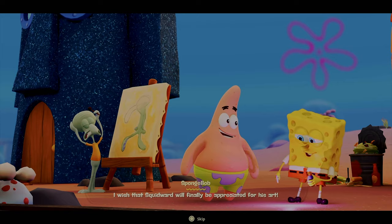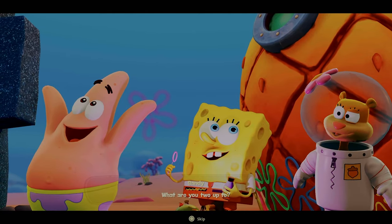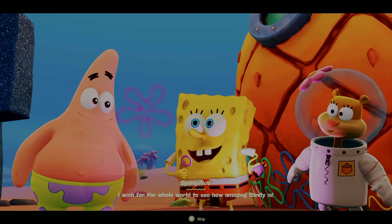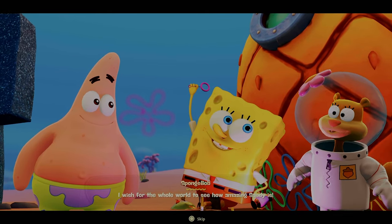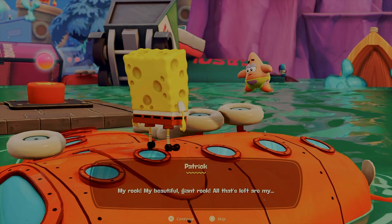We start with a new character called Cassandra, who gives SpongeBob exactly what he always wants — a bubble maker. But this isn't just average soapy water; it's magic. He makes a bunch of wishes for his friends and this is where all hell breaks loose, like Patrick turning into a balloon and all his other friends being scattered throughout the universe.